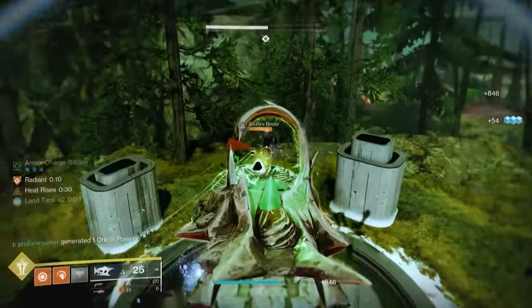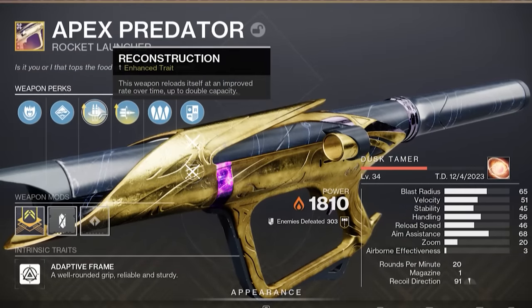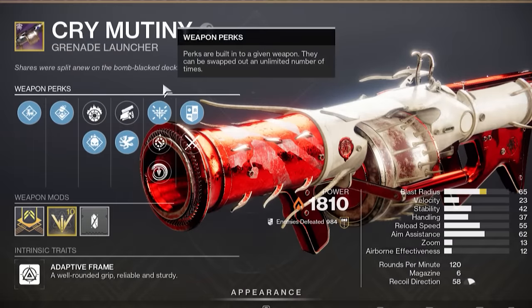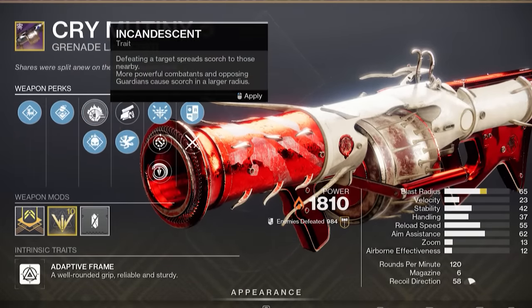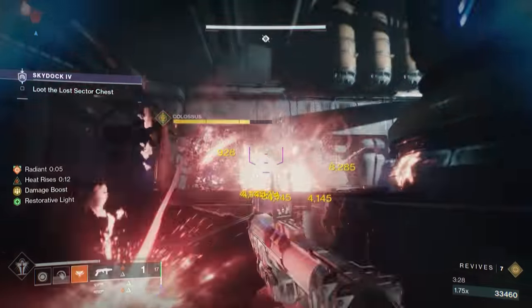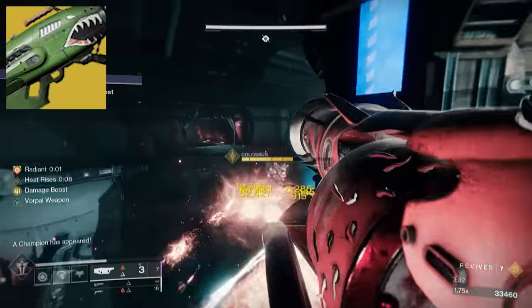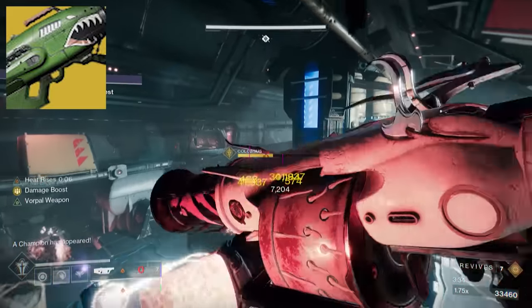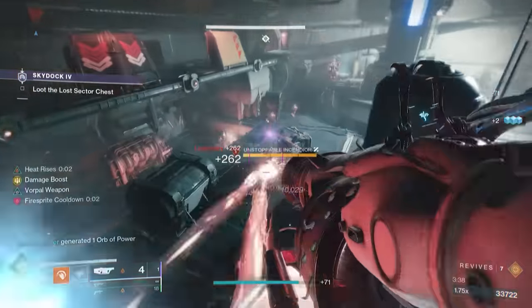When it comes to our choice in Heavy, the Apex Predator is one of my primary choices, especially when using Argent Ordnance. Otherwise, I really like using the Cry Mutiny after the recent buff to grenade launchers. But if we've kept our exotic option open, the Dragon's Breath will be a great option to clear out large groups of enemies in an instant during those more difficult waves of Onslaught.